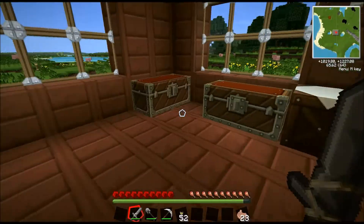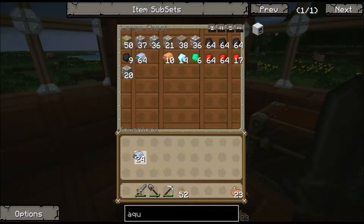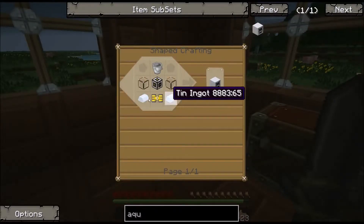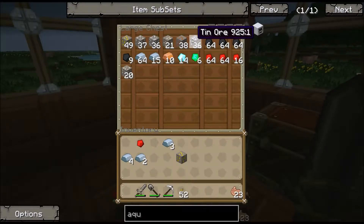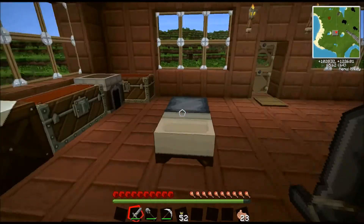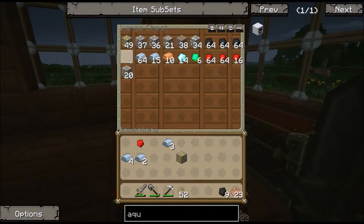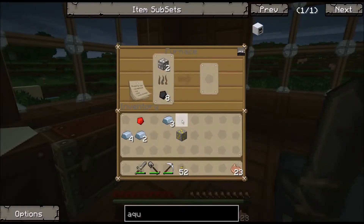We have most of this here, we just have to make it. We need four iron for the machine frame, two for the servo, and one redstone for the servo. I also need a bucket. Looks like I still need some gold — one gold. And tin. I don't have any smelted tin, so we'll smelt some tin as well. Come over here to the furnace, throw the tin in there, get some coal, and we'll get that melting.